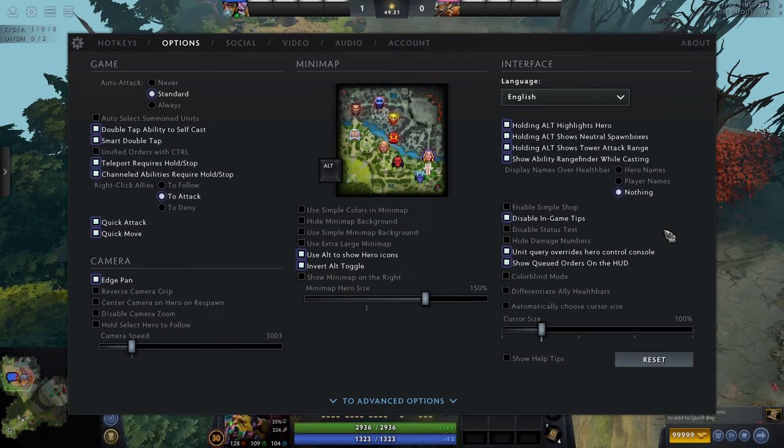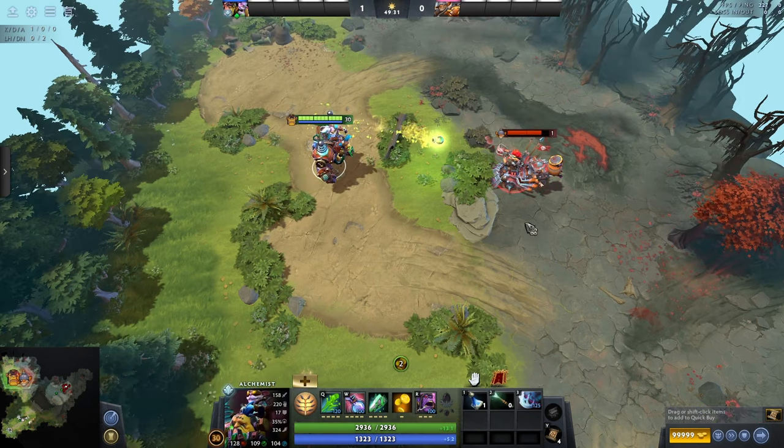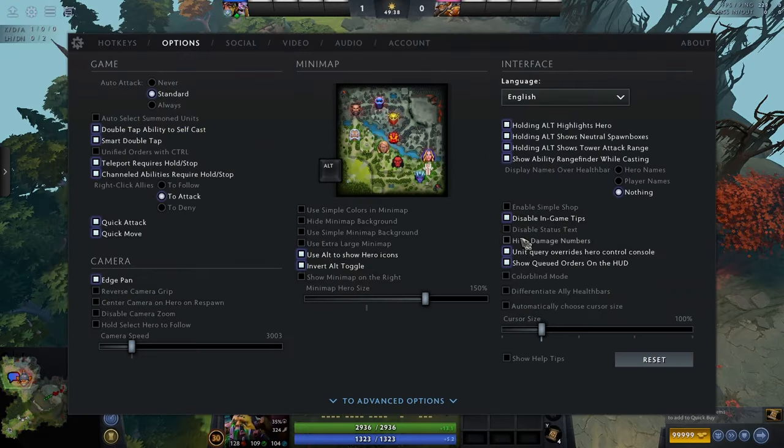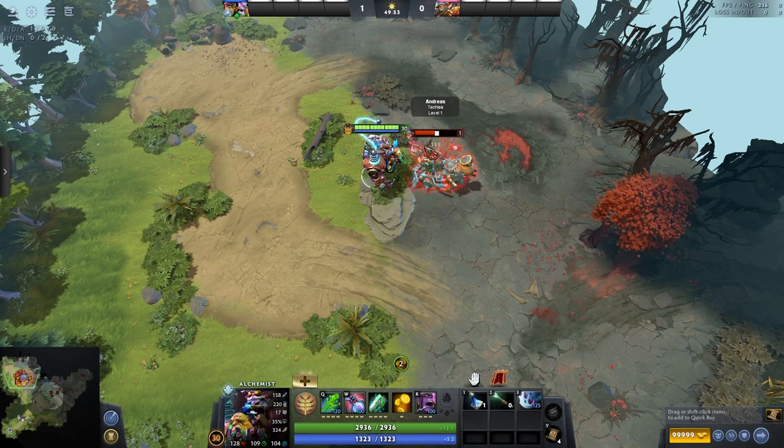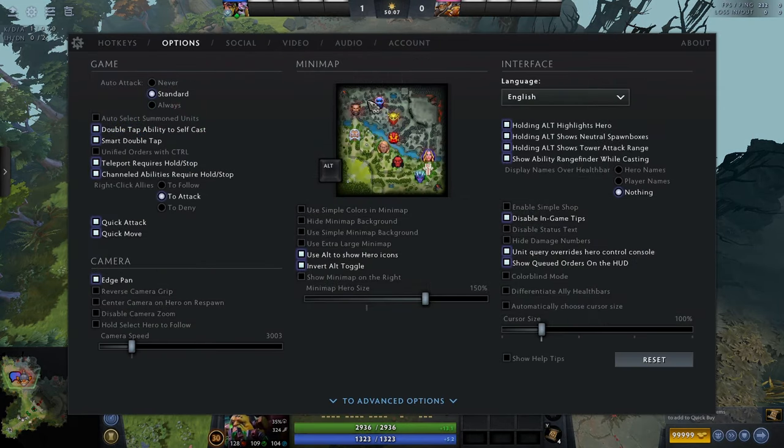Disable status text — status effects like stuns, slows, and roots will show over a hero's head along with a timer counting down. Don't have this off — it is very important that you see how long people are stunned for. Damage numbers: a little number shows how much damage you're doing. It doesn't really clutter the screen much, so keep that setting off for now. Show queued orders on the HUD shows little icons of what your character is going to do next — it's nice but it can bug and get stuck on screen for a minute, which is annoying. Turn it off if that bothers you.